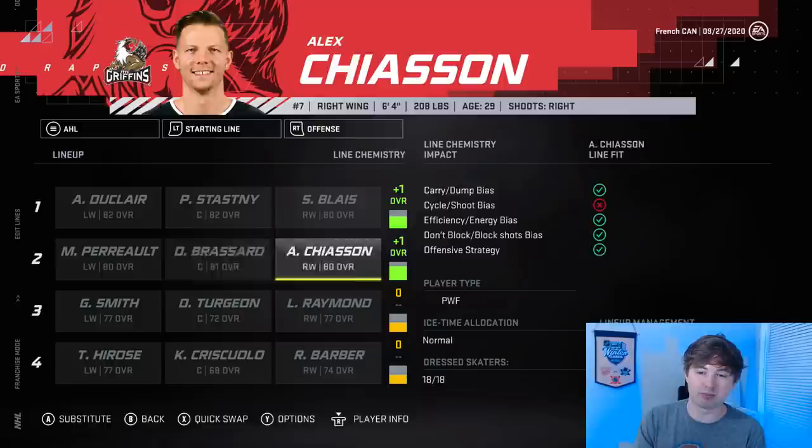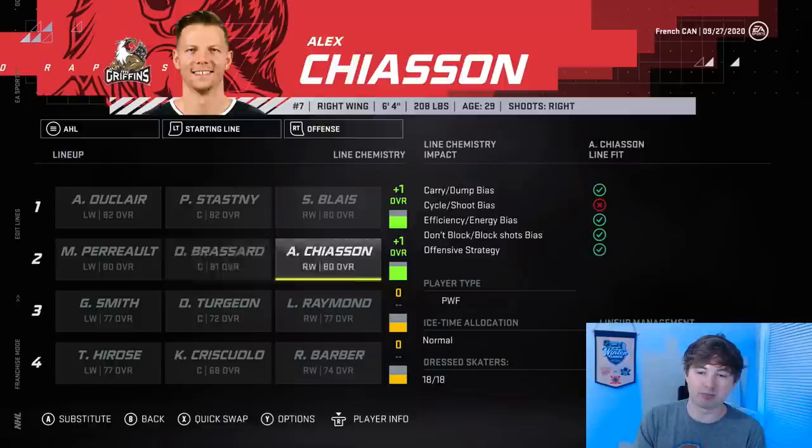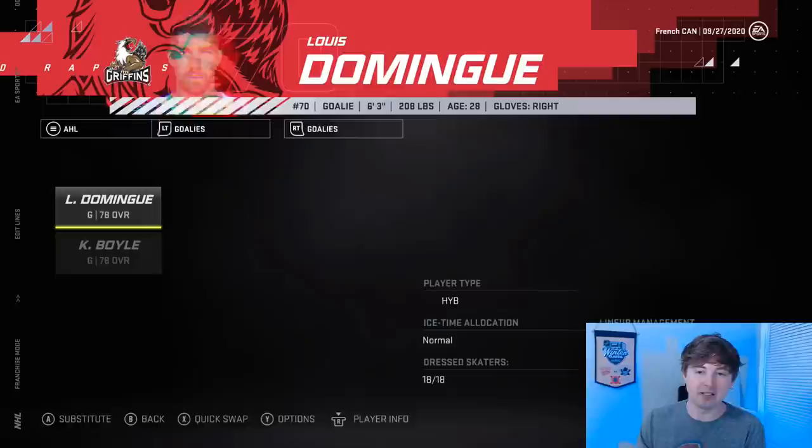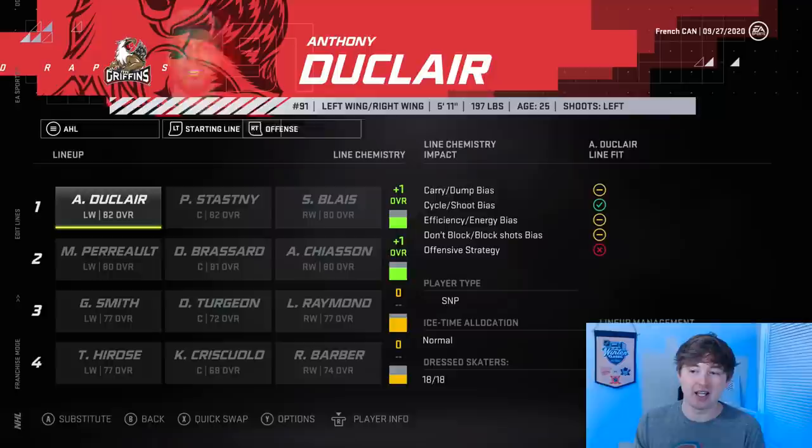I also have some players who didn't quite make the cut for the NHL team. In the AHL, the top six are Duclair, Stastny, Blyse, Chaisson, Broussard, and Perrault — all French-Canadian players. I know when Chaisson got traded to Ottawa his last name changed to Chaisson; I'm not sure if that was a joke but I've always thought that was funny. Defensively, Scandella and Matheson — a couple more French-Canadians for the top D pair — as well as Louis-Domingue starting in net. So about half the AHL team is French-Canadians who just didn't make the NHL team.